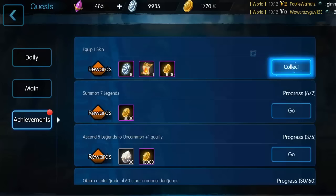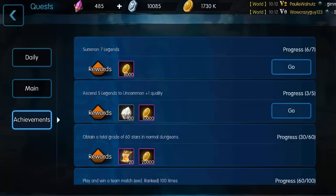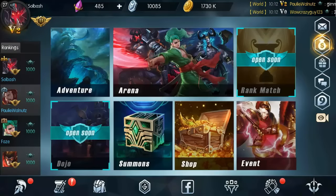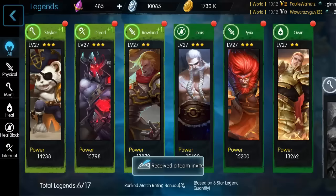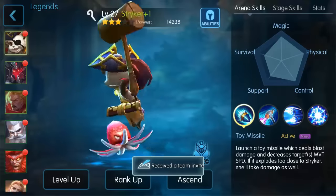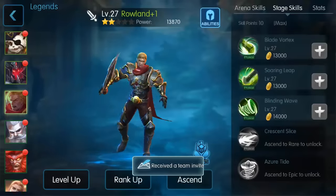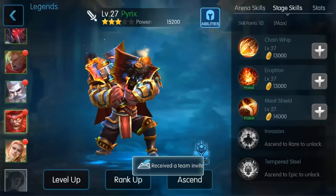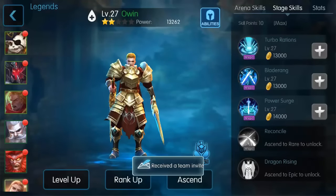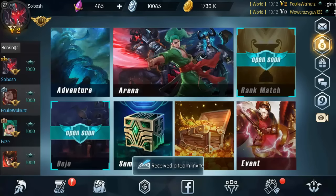Gold is really only used mainly for adventure mode — it's basically to level up your characters' abilities. If you go to abilities and click on a character's skills, that's pretty much the only thing you'll be using gold for right now. I don't know when they'll be adding anything else for that.